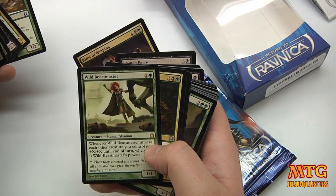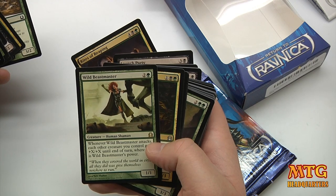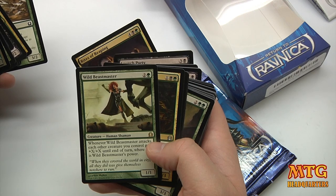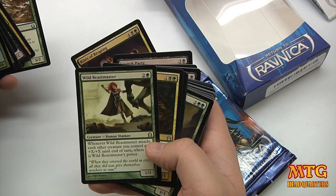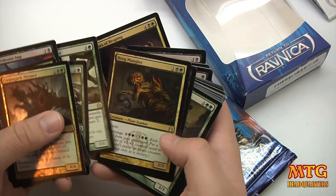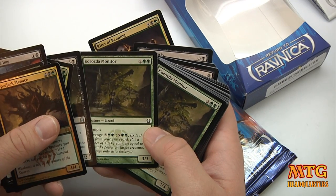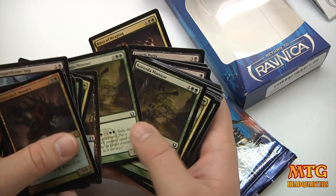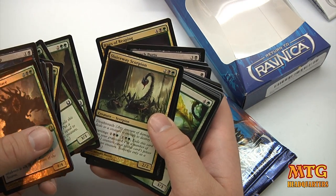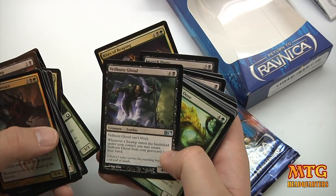Wild Beastmaster is a rare hidden in here — a 3-drop for a 1/1. Whenever Wild Beastmaster attacks, each other creature you control gets +X/+X until end of turn, where X is Wild Beastmaster's power. So Wild Beastmaster happens to be 1 here, temporarily, hopefully. Dredge Mangler, Slum Reaper, Corozda Monitor, Corozda, Sluiceway Scorpion bringing in some deathtouch there.